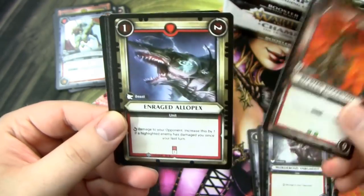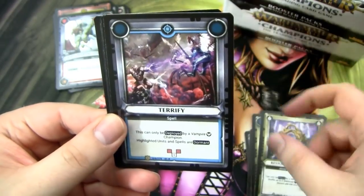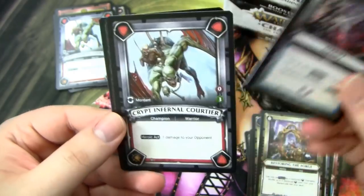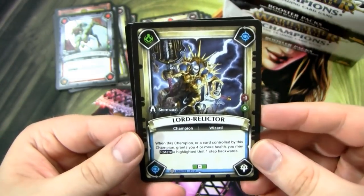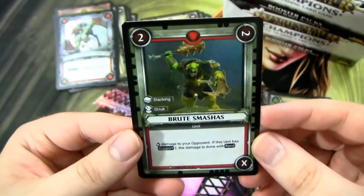I think some of the most useful foils you can get are the basic one-cost champions. I'm really looking forward to getting more foils of those. We have an Enraged Alopex, Sanction, Restoring the Forge. Our rare is a Terrify, which is an alright spell if you're playing like a vampire-style deck. We have another Crypt Infernal Courtier, a Lord Relictor who has really, really cool art. And then our foil is a Brute Smashes.